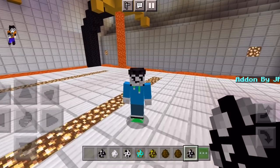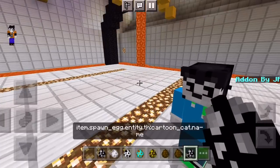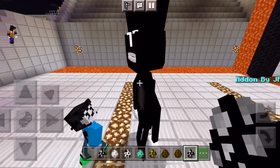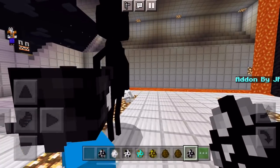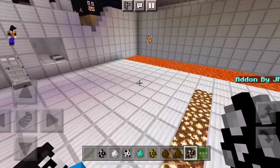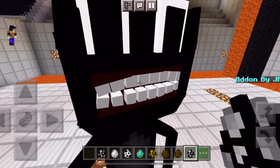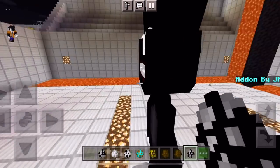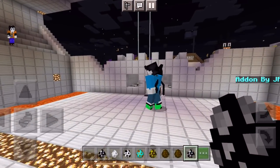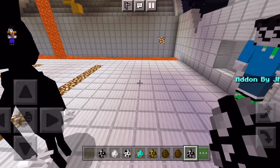We both have a set of spawn eggs, so we're going to go through each mob, show what they do, and then try to make them fight. The first mob is Cartoon Cat — one we're familiar with. He looks really creepy. He's got a tail, kind of weird eyes, teeth on fleek, little kitty cat ears, and gloves on. You could sell those teeth for a million dollars a piece.